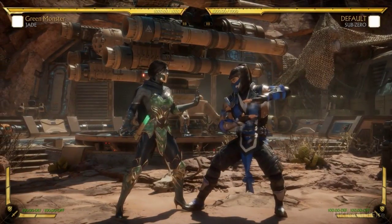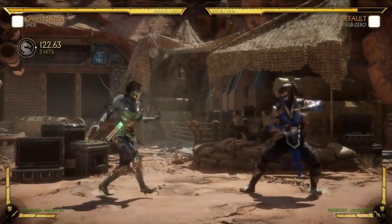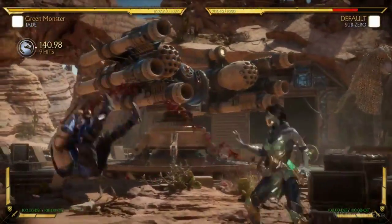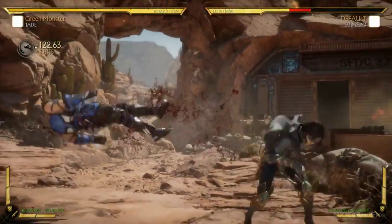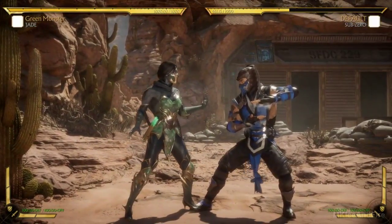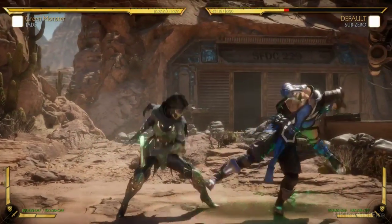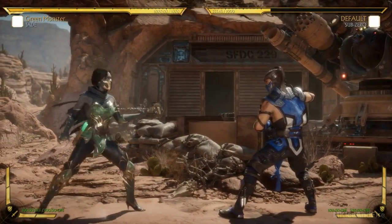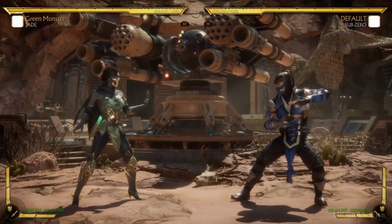Another move that complements that is her 4.3, which is one of her kick strings. This is a great low — she can actually hit-confirm it and go into a special move. If she sees it's blocked, she can stay safe and not finish it. If she thinks they're going to try to interrupt, she can complete the string. That heavily complements her forward 2 and it's significantly faster — just an overall great low attack. If they're hyper-focused on the overhead, they also have to worry about this, and that sets up jumping back, walking back and zoning, or doing a jump in. She really controls that mid-range space really, really well.